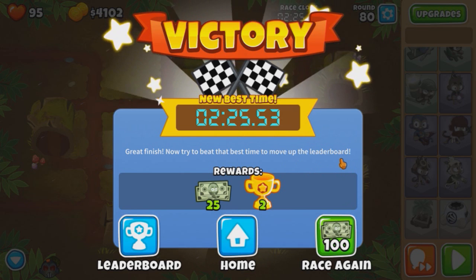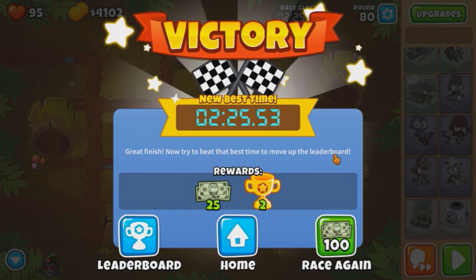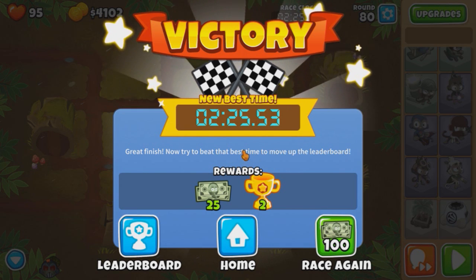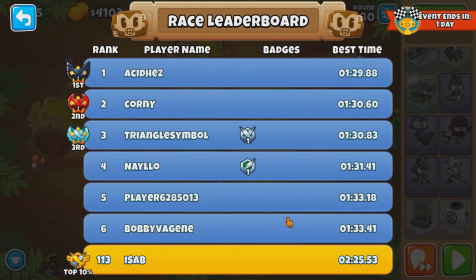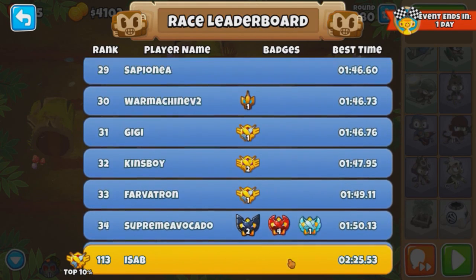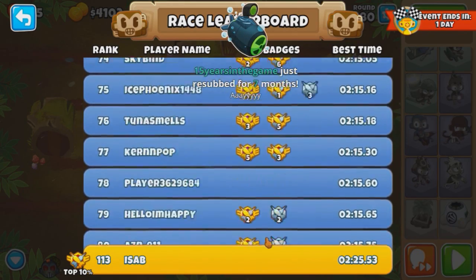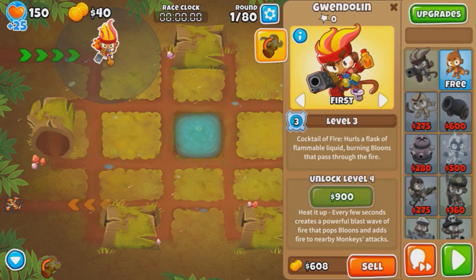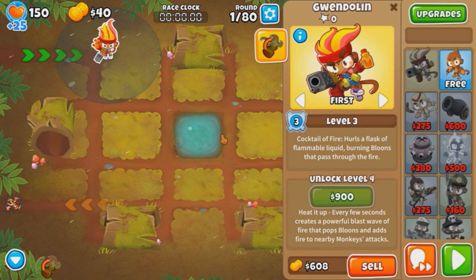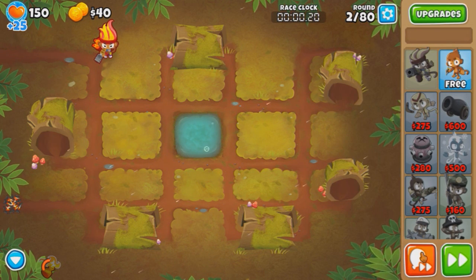Well, at least we didn't bug out this time. But we could do a lot better - could do a lot better if we used the Ground Zero for all the last bloons, because we just wasted like 10 seconds at the end there. Check the leaderboard - we're actually out of the top 100, but that's only because of hackers. There are a lot of hackers on this leaderboard. Technically I'm pretty sure we're top 100. After the initial Ground Zero, I guess maybe a glaive lord wouldn't hurt, assuming we can afford it.